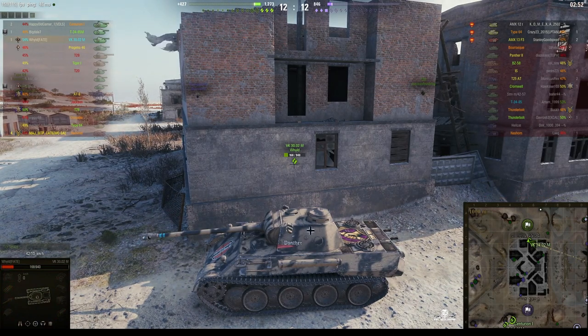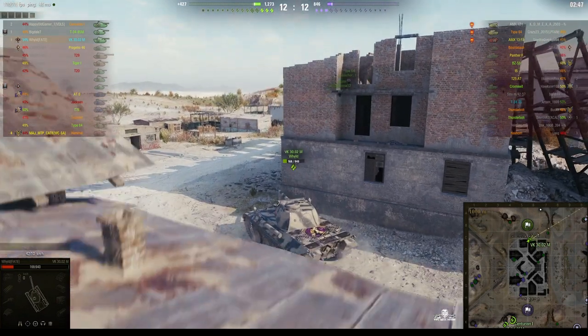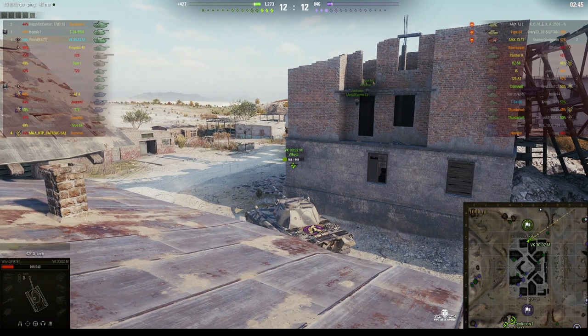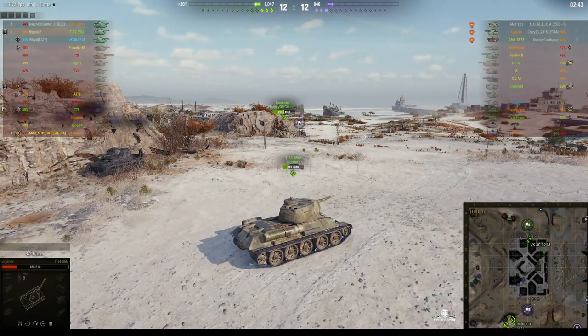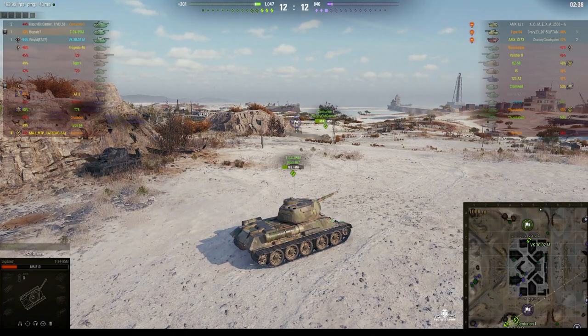We switch to the VK-3002M, located on this side of the town — kind of waiting for the Type 64 to come back. Meanwhile our guys are looking for the enemy SPG and the enemy light tank, because there are two light tanks and we know where one of them is.